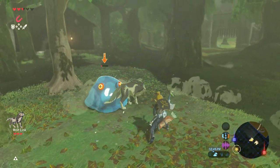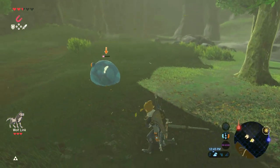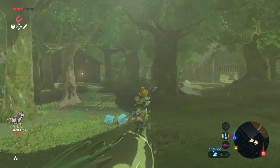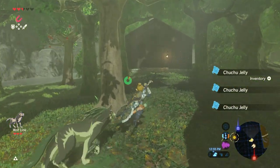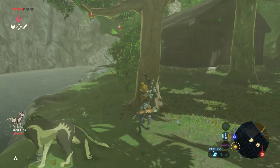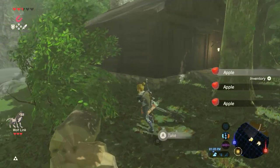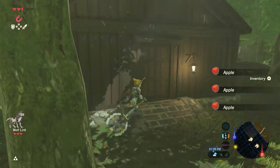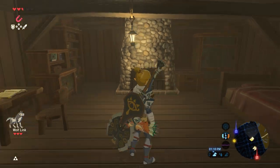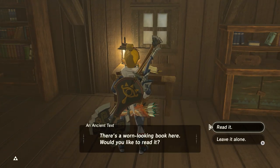Get him, Link. Get him, Wolfie. He's very slow on the attack, but when he does attack, it does pretty good damage. Let's chop this one — one hit with the double axe! This must have been built after the attack. Somebody's house is just right here in the ruins of Fort Hateno. That's actually really cool.